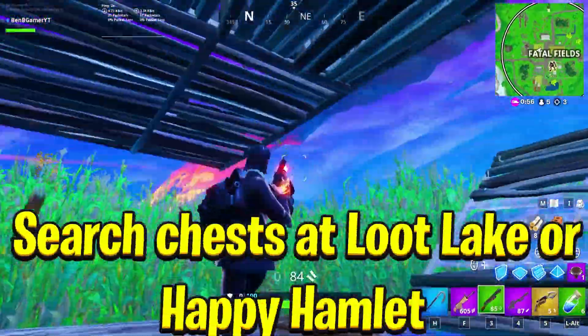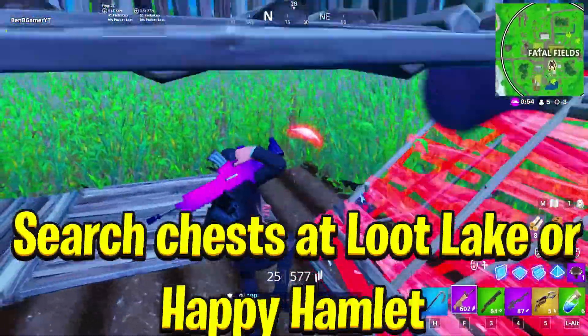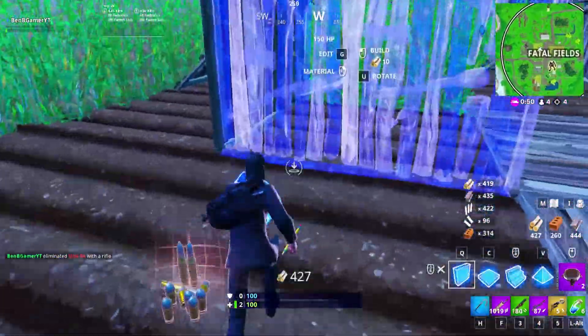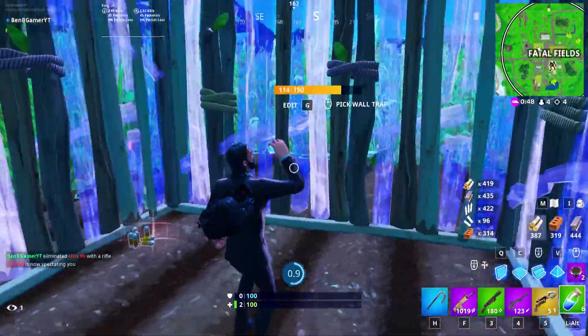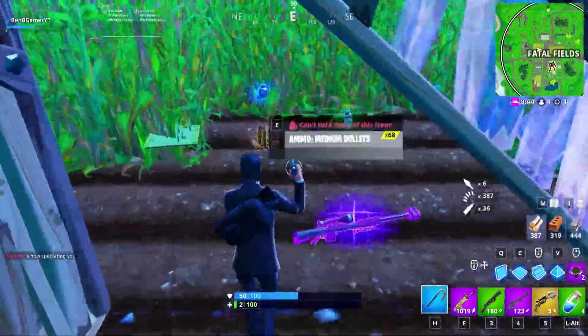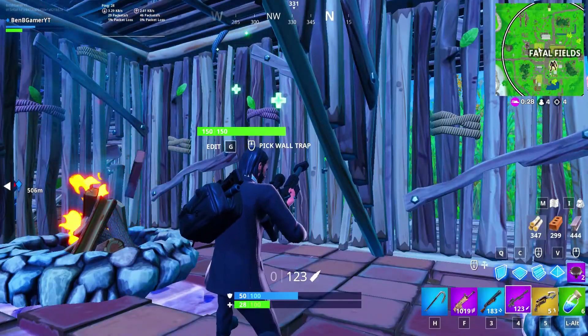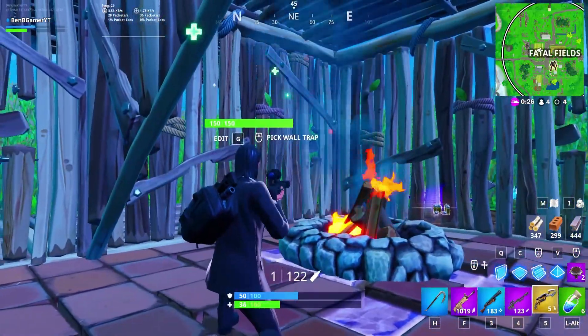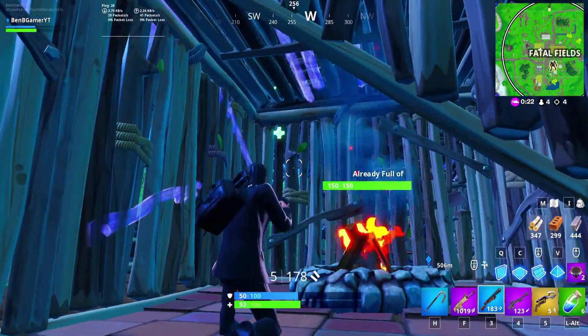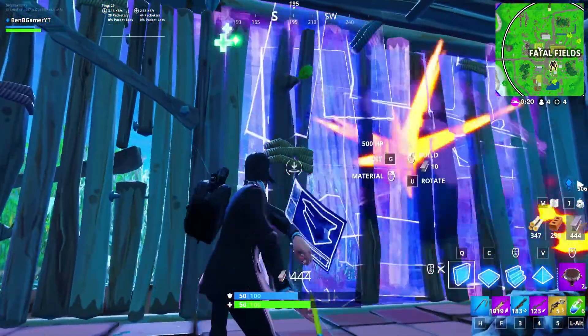Our third challenge is search chests at Loot Lake or Happy Hamlet. This is a pretty straightforward challenge — all you guys need to do is find 7 chests. I suggest going to Happy Hamlet because at Loot Lake there aren't a lot of chests, and everyone is going to go there because of the rift. If you land Happy Hamlet, it will be less likely for you to get eliminated.